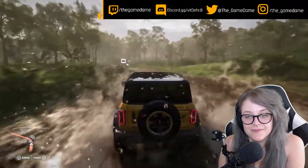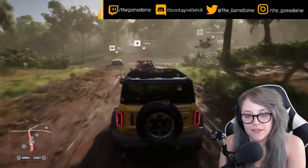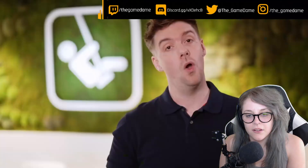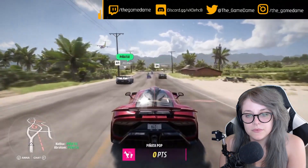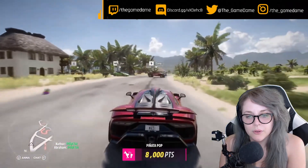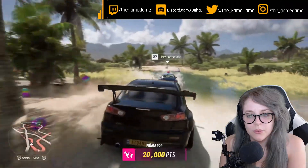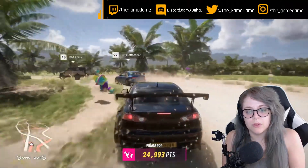A Horizon Arcade minigame is about to start. Forza Link knows that Bill loves minigames, so it intelligently prompts Sierra to invite Bill. Bill accepts, and they're seamlessly linked together with their GPS route set. With that Horizon Arcade minigame starting soon, all of our players are coming together. This minigame is called Piñata Pop, signaled by the Horizon cargo plane dropping a payload of piñatas. Our players now have to work together to find and pop as many as they can.